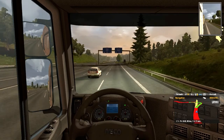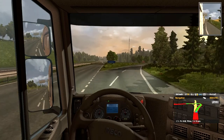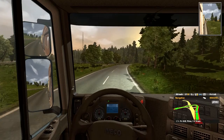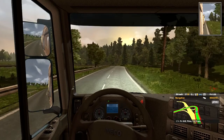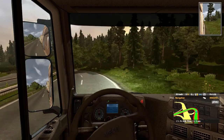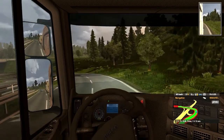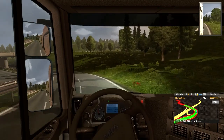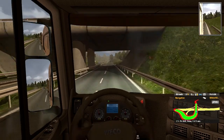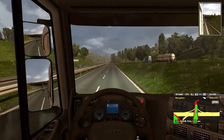Now I'll use the jake brake to slow down this truck. The jake brake is a special motor or engine brake, and it reduces the wear and tear on your brake pads. If you notice the weird noise a few seconds ago, that's the jake brake in action.